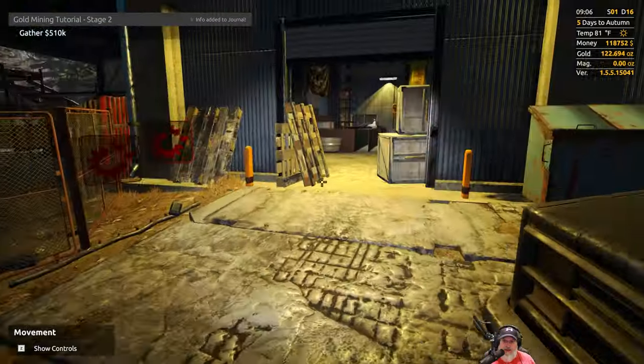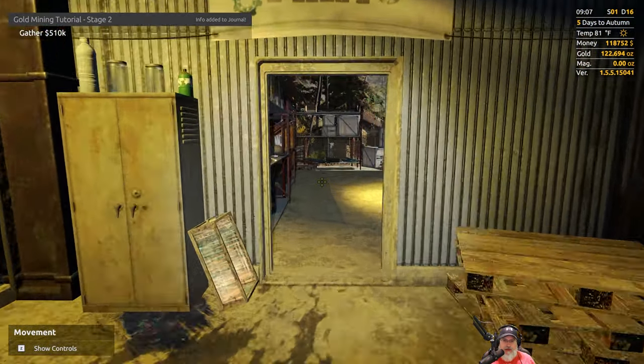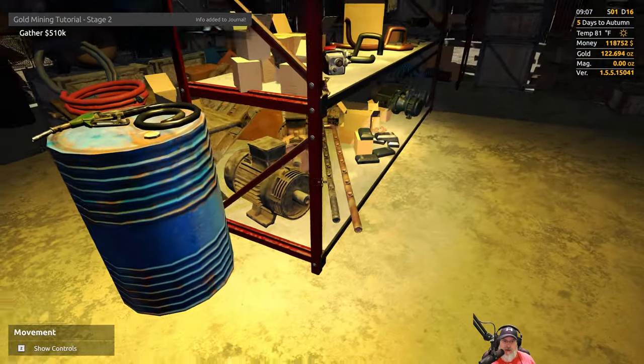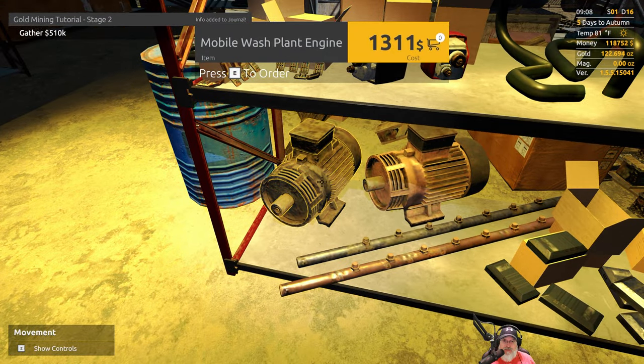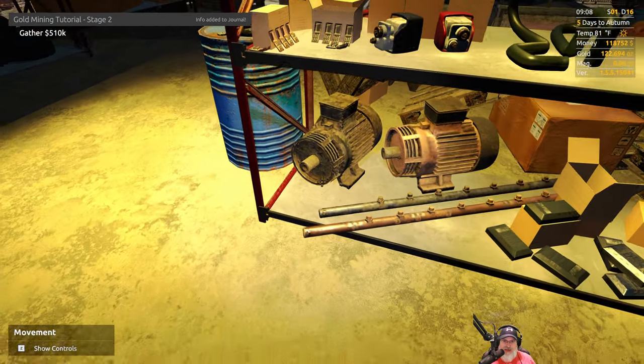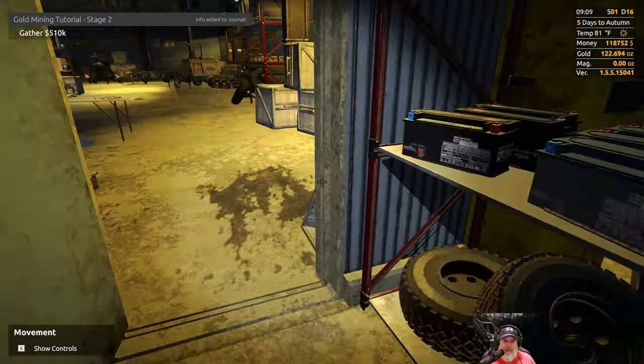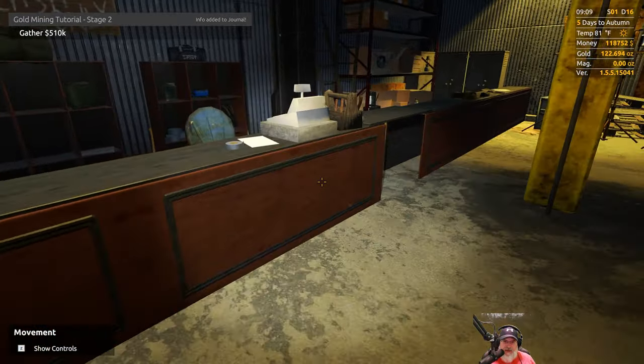We are at the parts store and we're looking for a mobile wash unit engine. Mobile wash plant engine — yeah, so that's 1300 bucks. The reinforced one is 10,000 — we're going to go with the 1300 for now. Let's buy that. That's taken care of; we'll throw that in the back of our pickup truck.